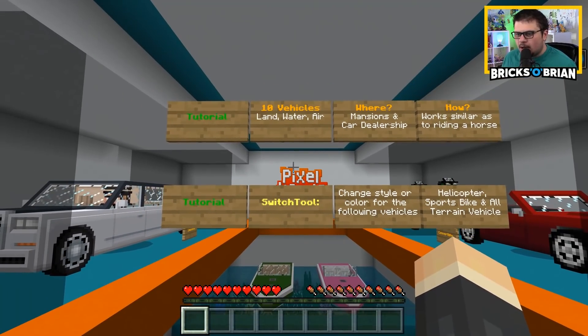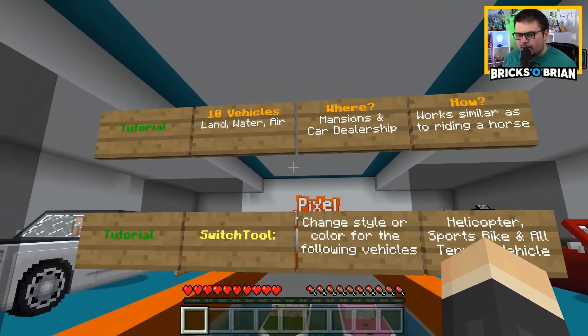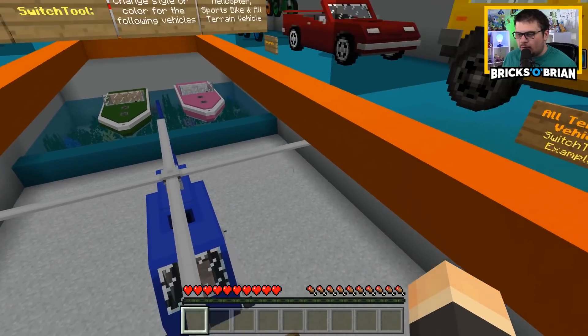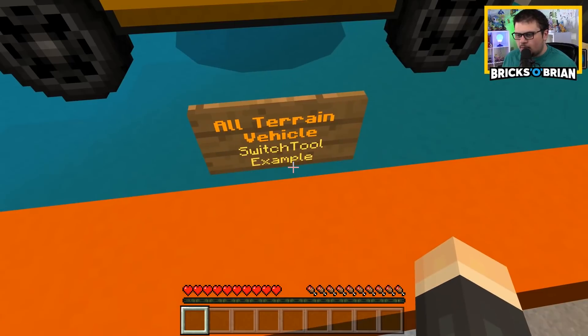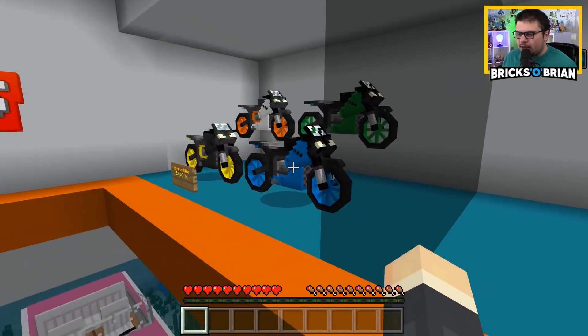There are tutorials for all this stuff. There are 10 vehicles that are land, water, and air based, which is cool. I get the sense of what we're looking at here. There are bikes too — there's so much luxury going on around here. So we're just going to jump into the actual life of luxury itself and see what exactly we need to do here.